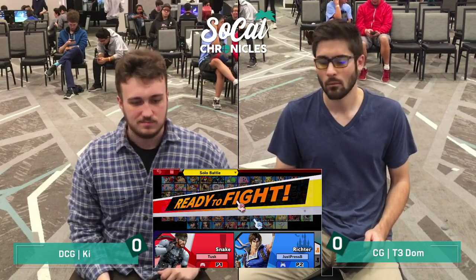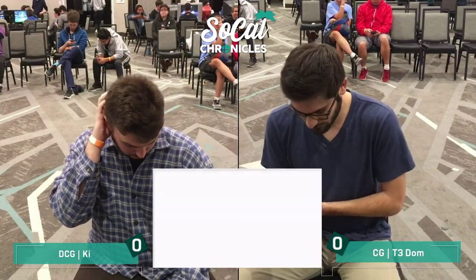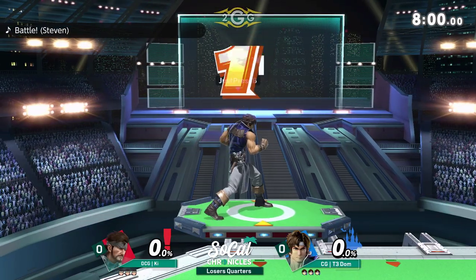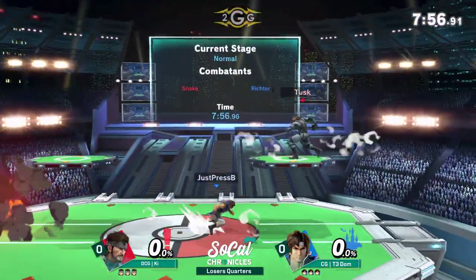Sometimes you have to look at your name just for inspiration or to remind yourself what you need to do. Dom, he just has to press B, hit that red button. Let's see what happens here. He's a very creative Snake, I think. He goes for a lot of setups that even me as a Snake player, I don't think of. And I think that's good.